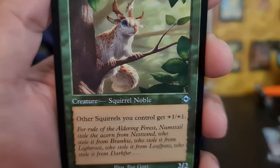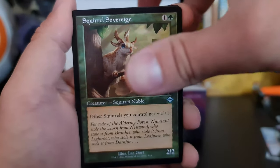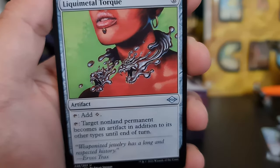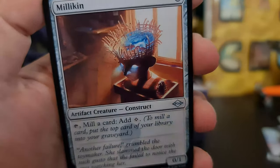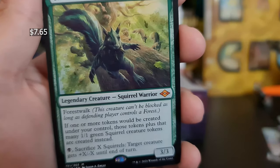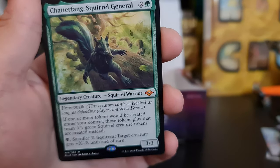Squirrel Sovereign — other squirrels you control get +1/+1. That is definitely going into a squirrel deck. Liquid Metal Coating. And another Chatterfang — let's go! Not a foil version but that's okay. God damn.